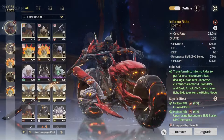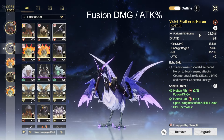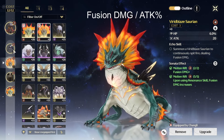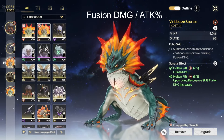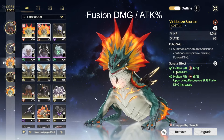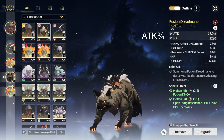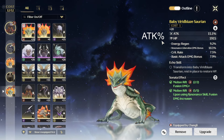For the three-cost echoes I recommend going with fusion damage — that's highly recommended for both of those slots. I have an HP piece here as a filler slot until I get another fusion piece. You could also run an attack piece instead of running both as fusion, however fusion is usually the better stat because you can always get attack percent in your substats. For the one-cost echoes I recommend going with attack percent on both.